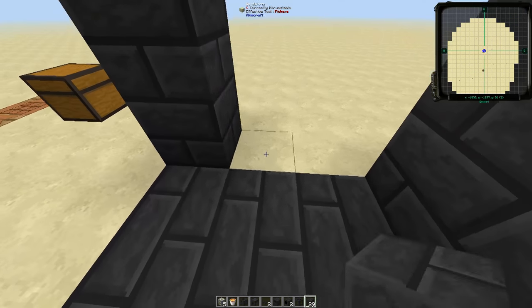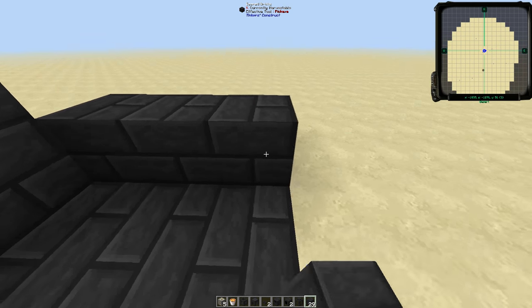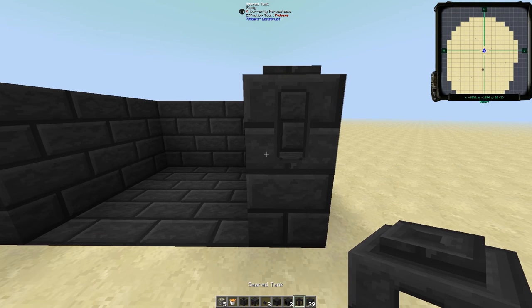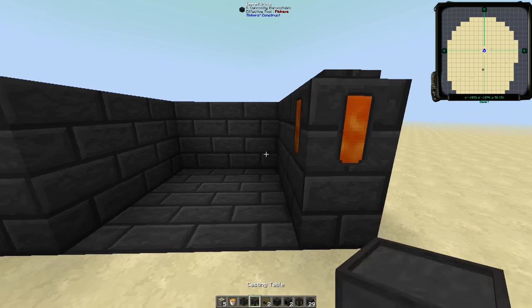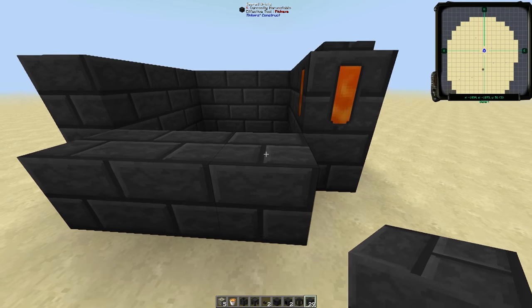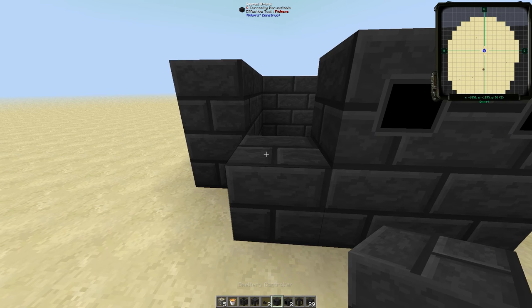Off to the side we're going to put another two-high, three-wide wall. Over here we're going to do three-wide, one-high, and then two seared bricks right there, and we're going to put our seared tank like so. Let's put in some lava as well just to get started, and that is that. Let's come up to the front, put in a one-high wall like so. We'll put in our smeltery drains right there, and then we're going to put the smeltery controller — take note of what happens when we do.